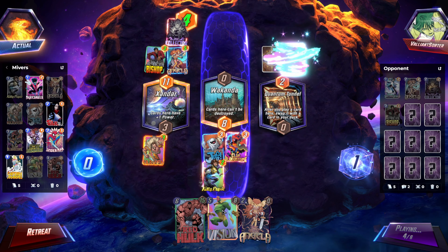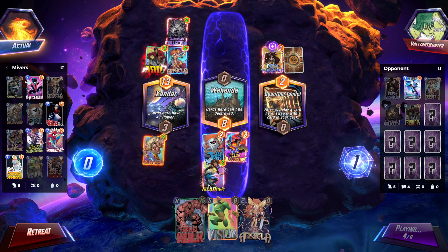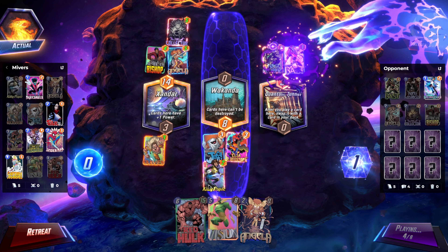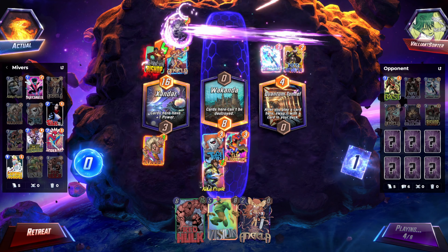The goal is that you get Hope Summers and then you can play your big Kitty Pryde and Red Hulk on the final turn. So you can get wider than what most decks would, or than a typical Red Hulk would be able to do.